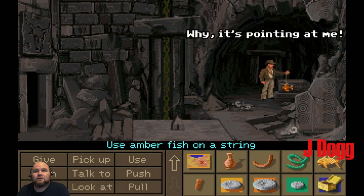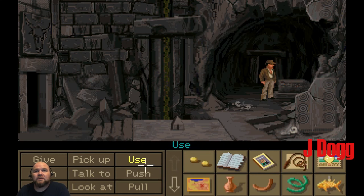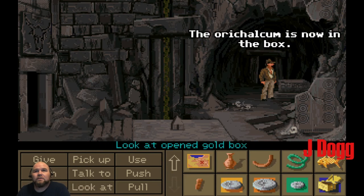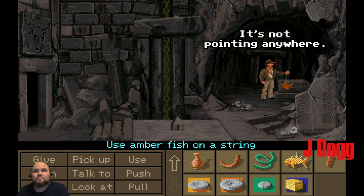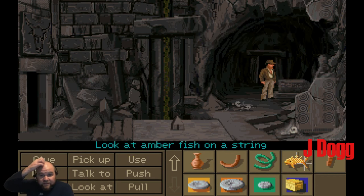Why, it's pointing at me. That's because I got the Oracalum. The Orichalcum is now in the box. It's got a lead lining, so that should block anything. It's not pointing anywhere — there must not be any Orichalcum nearby. We've got that figured out.